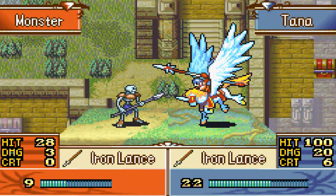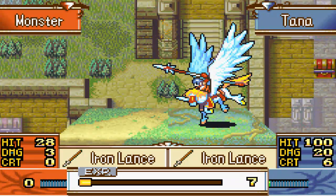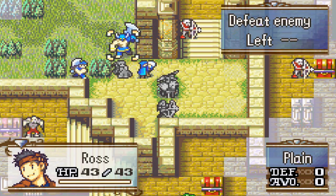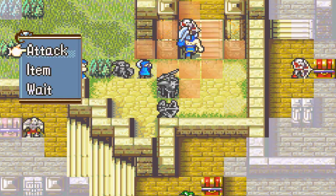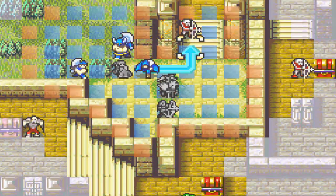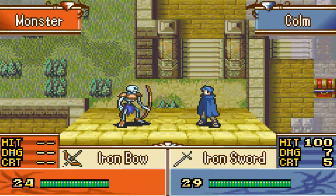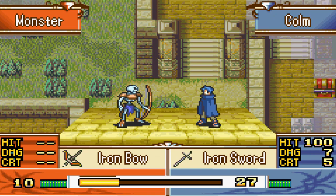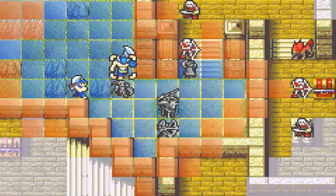I'll attack with this unit, and then get Colm to attack the archer — we should be fine. Plus we've got Ross as well, so don't worry about it. It's probably better for Colm to get that experience by going up here. We'll just take what we get and live with it. That's how we shall take this map.